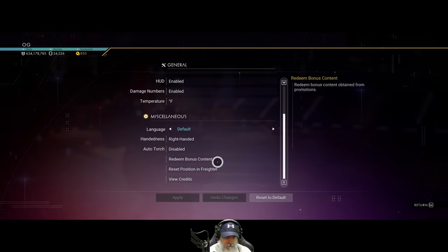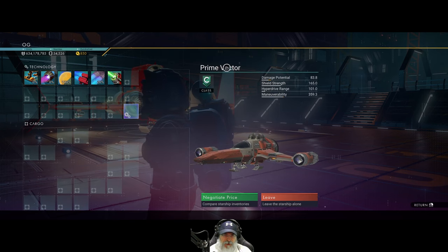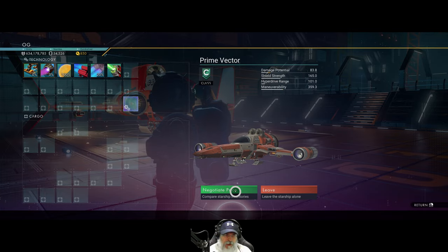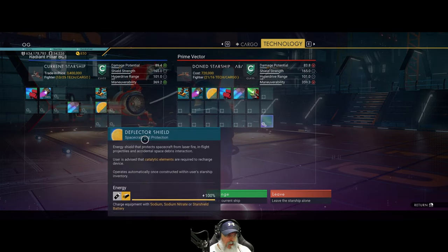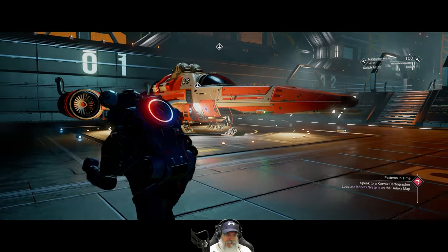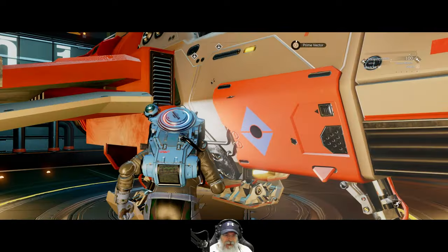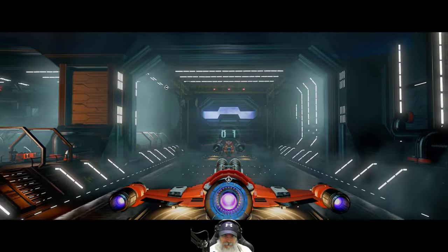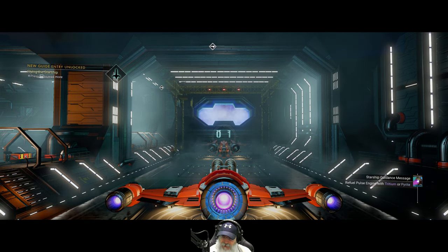So what we're going to do now is go into general, go down to miscellaneous, redeem bonus content, and we're going to get the Horizon Omega ship which is called the Prime Vector. I really like the way this ship looks. We're going to negotiate price and exchange it for our current ship the radiant pillar. And boom — look at that, we have the Prime Vector now.